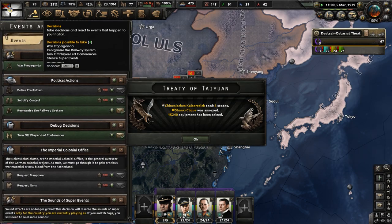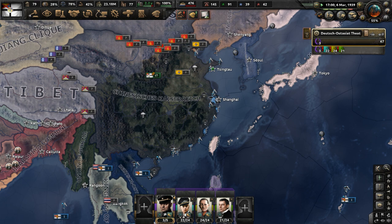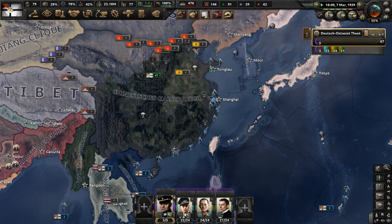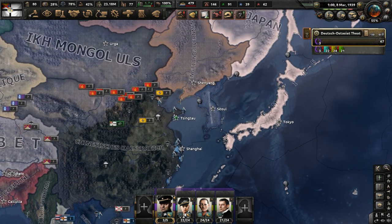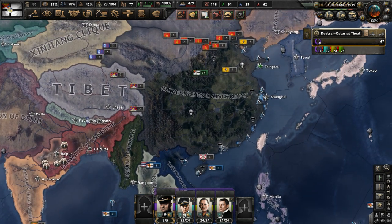We have no more decisions for war goals or anything like that — we are done here. With that said, this is going to be the end of my AOG playthrough in the Hearts of Iron 4 mod, Kaiser Redux. Thank you for watching — you can check out Kaiser Redux in the video description, the link to the mod is there. If you enjoyed this video, make sure to like and subscribe.